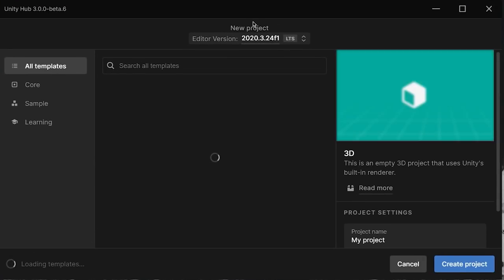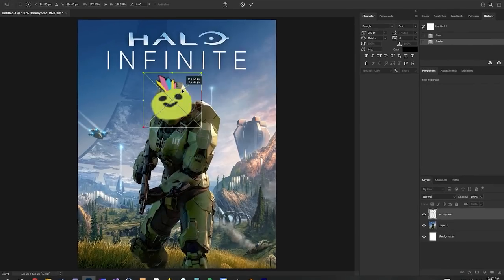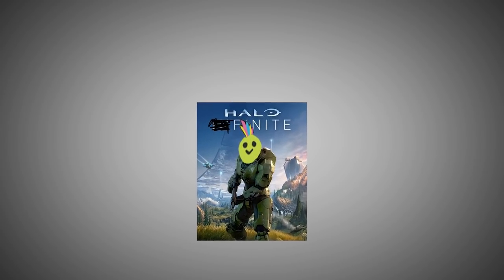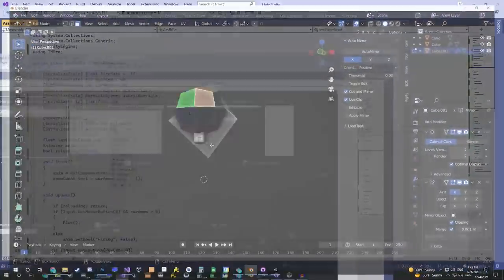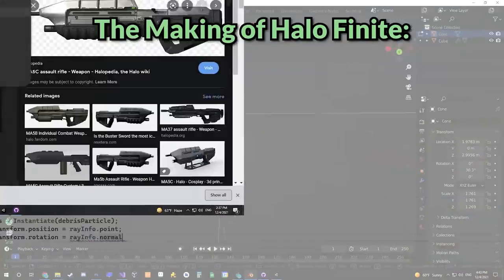So without further ado, let's create a new Unity project and let's name it Halo Finite. Day 1.